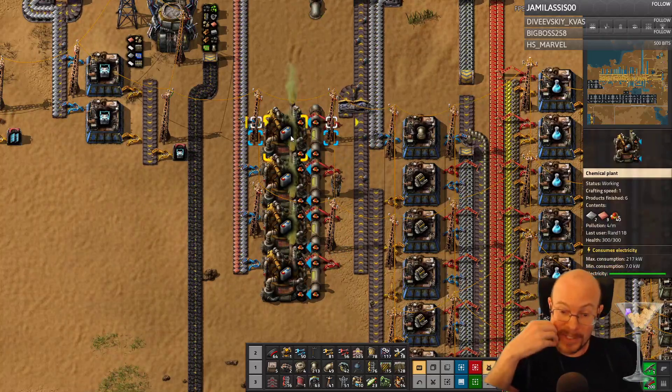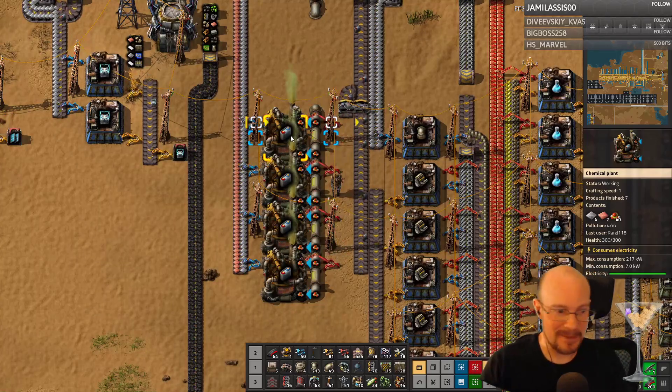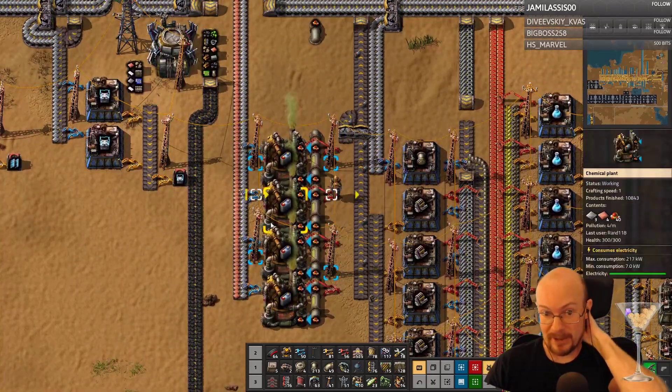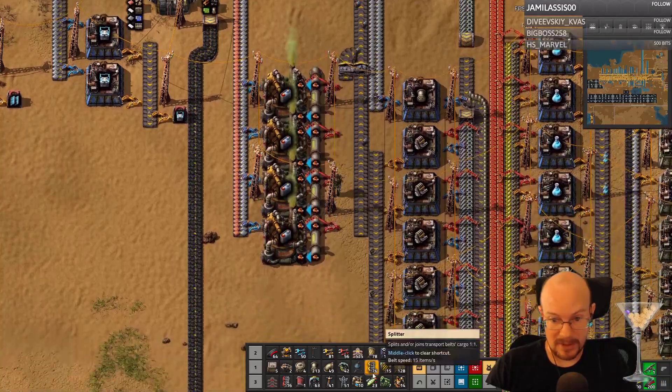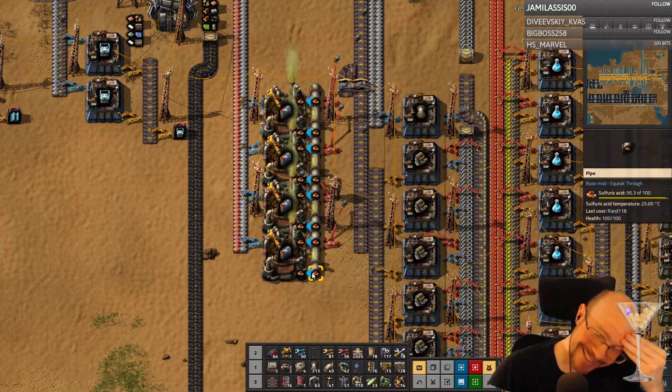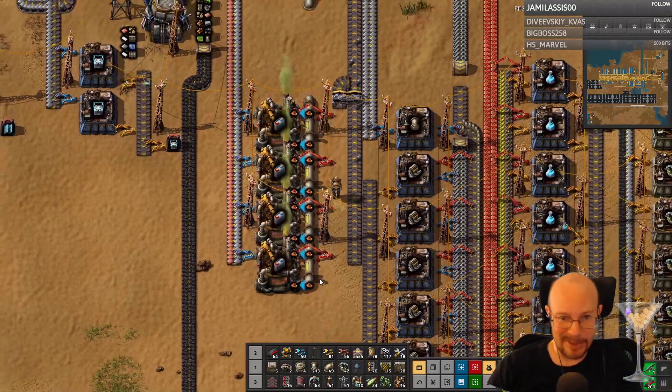Nuclear power is not fast. I still don't think this is enough battery production though — I'm actually gonna increase this by a bit. Let's double this. Apparently it's not only current Rand whose brain is broken — apparently past Rand doesn't know what the frick he's doing either.